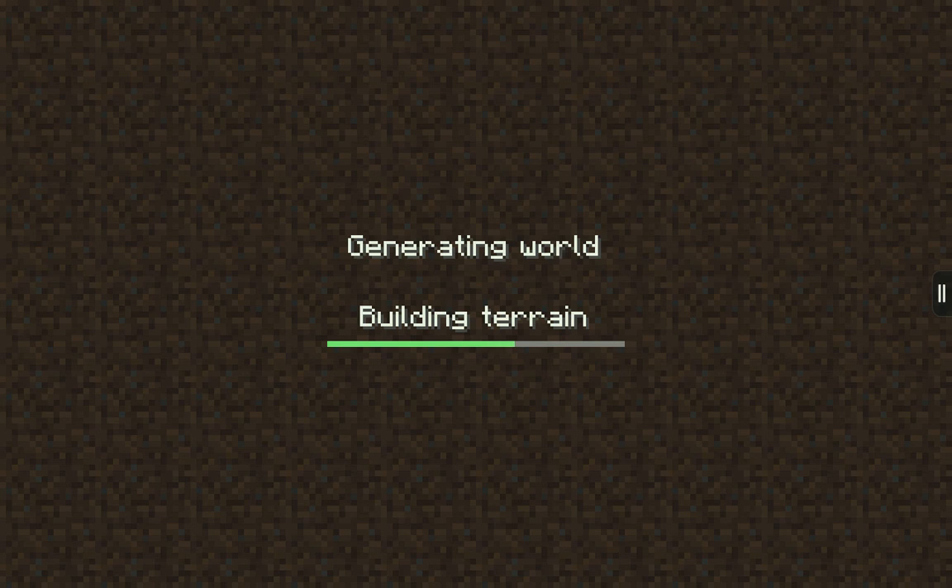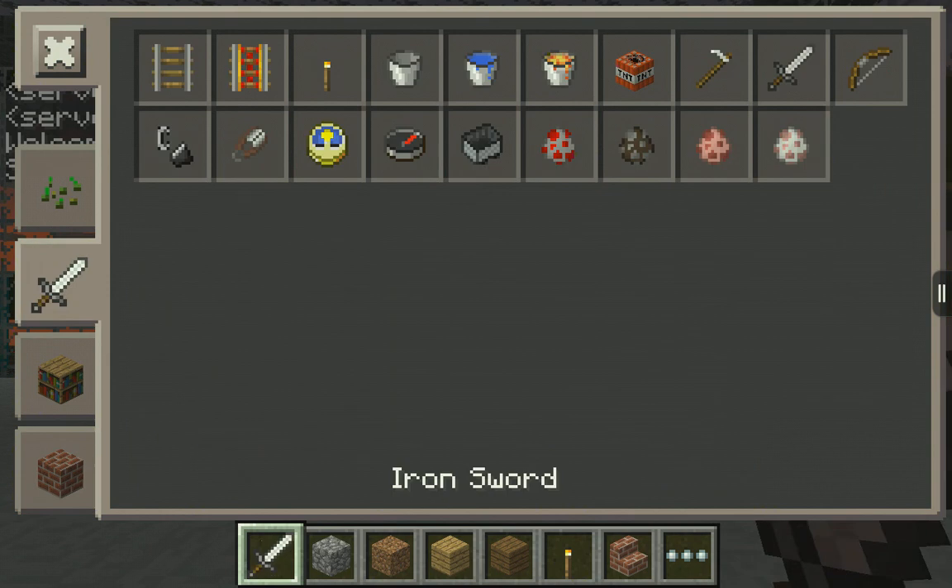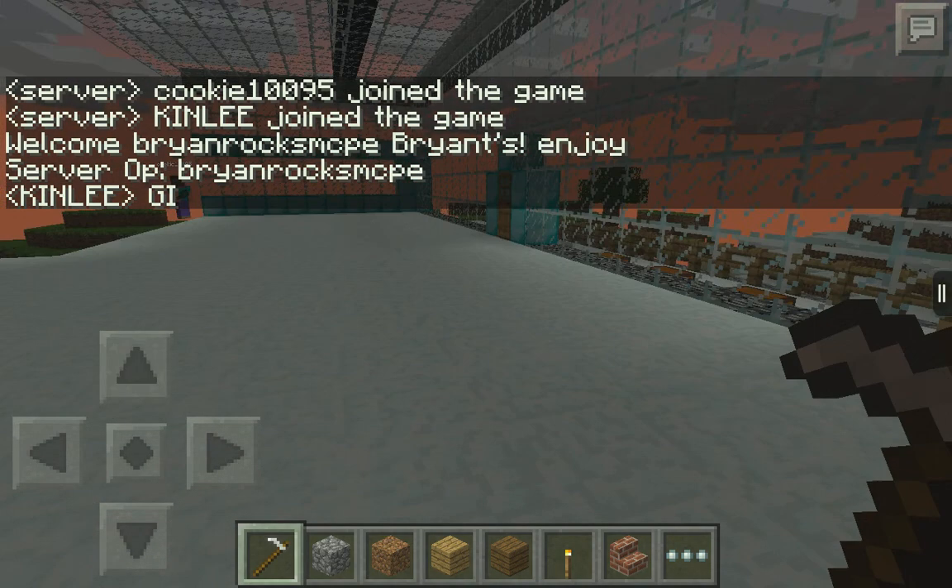For those of you who don't know what spleef is — you're in a stadium made out of snow and you have to dig under your opponent. If your opponent falls and dies, that's it. So you can see I'm in creative mode.